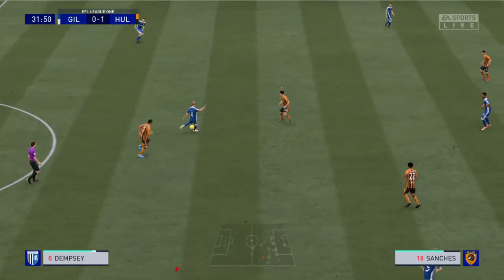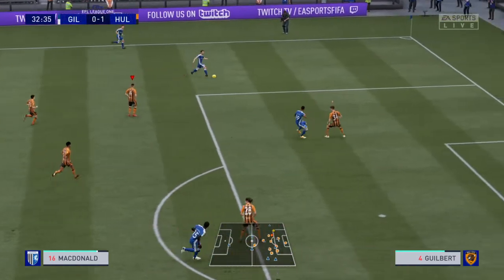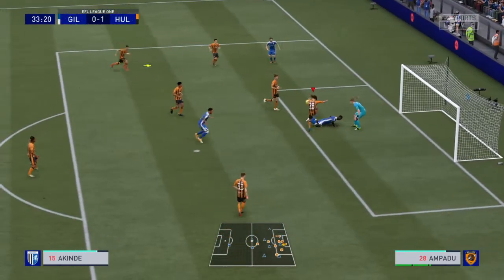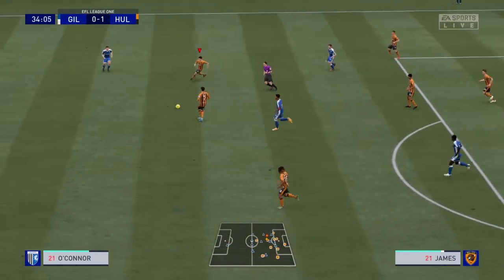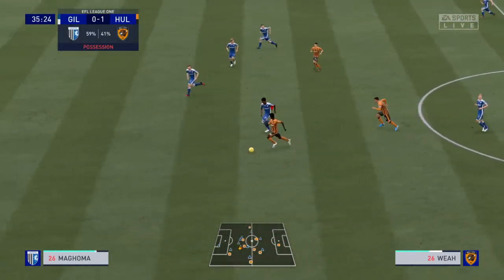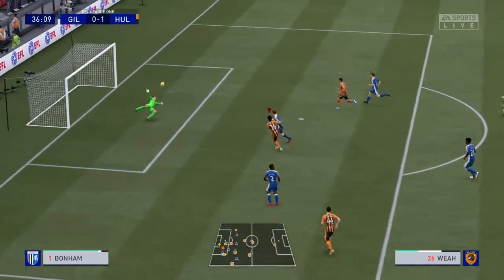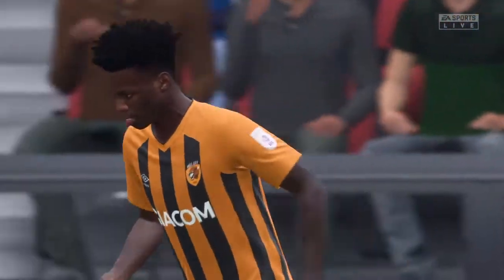Dempsey — tremendous vision — to his teammate and he's broken free. He read the cross but must clatter it clear. James. As you can see, the visitors don't have too much of the ball, but to their credit they've been absolutely blistering on the counter-attack. They just sit — oh, surely — really rifling that one in, and he didn't miss by much.